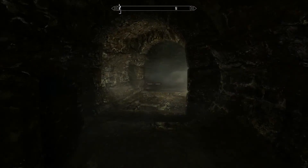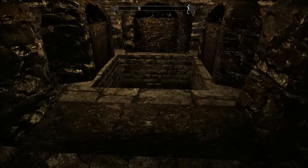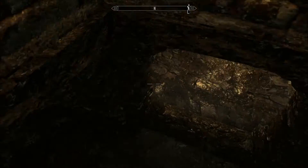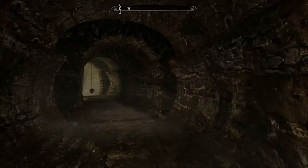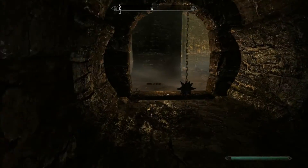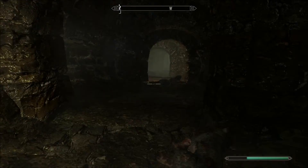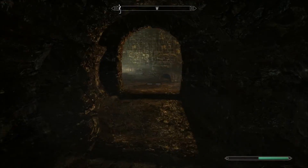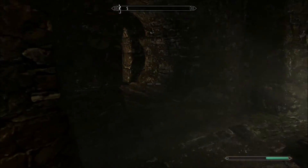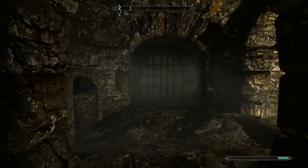Just follow along here — there won't be any enemies or rats or anything, and you'll come across a hole. Jump into the hole — da dum dum — and that'll lead back up to the back door. So just continue back to that little alcove way back here, and here we go — and back out to Skyrim.